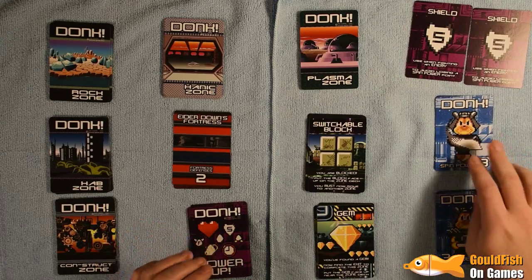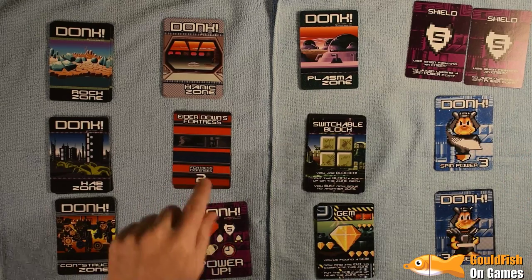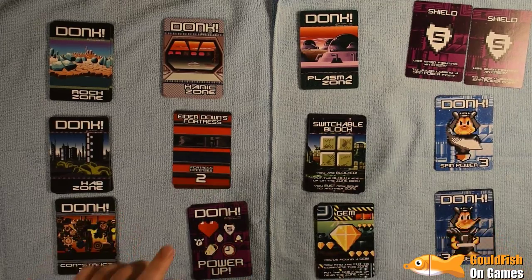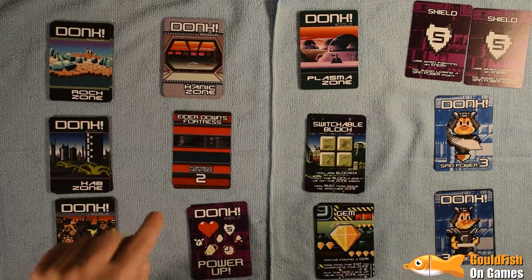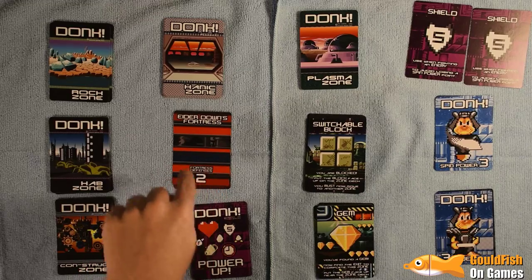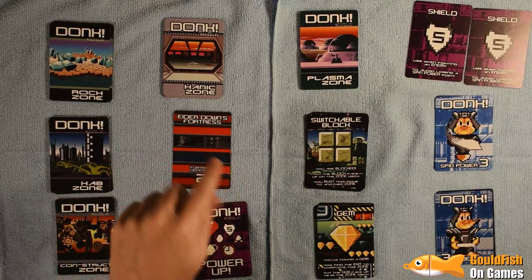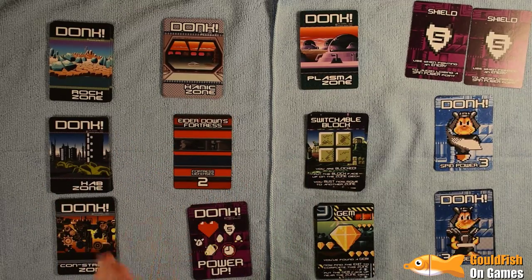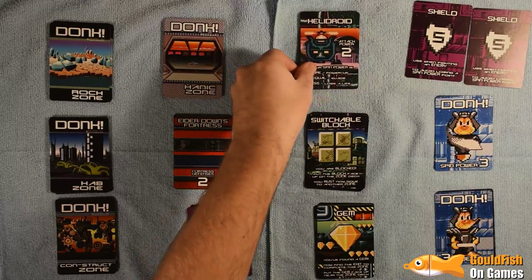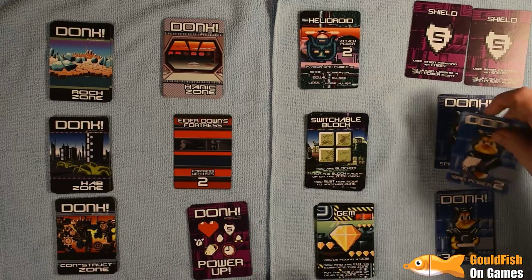We'll attack the fortress hopefully soon if we have enough spin power. If I leave one of the zones and attack Elderdown's fortress, do I attack with the spin power I had or do I get full spin power? I think I know the answer but it's best to confirm. Let's just continue — attack power two vs three, it is defeated. Goes to the bottom of the deck and we get another shield — three shields in a row.